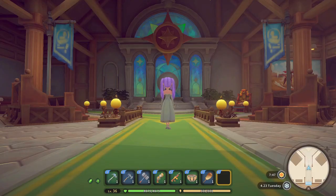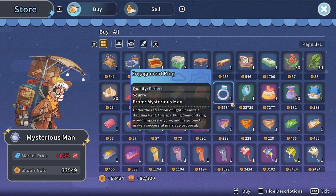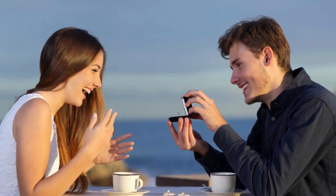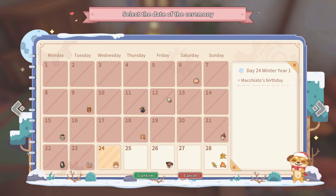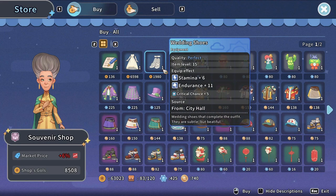If you finally decide you want to settle down and marry someone, you'll need to prepare a few things: expand your workshop yard to at least level 5, get a double bed from by the stairs, and get an engagement ring from the mysterious man who only visits Sandrock on the 20th and 21st day of each season. You can propose to someone you have lover status with by gifting the engagement ring — either directly or during a date. If the proposal is successful, your new spouse will start living in your workshop. If you want a wedding ceremony, you can schedule one within a week of the proposal for 3,000 gold. You can cancel or reschedule at the desk in the church temple. Wedding clothes, shoes, and headpiece can be bought from the souvenir shop in City Hall.